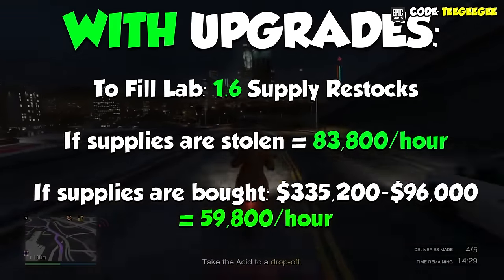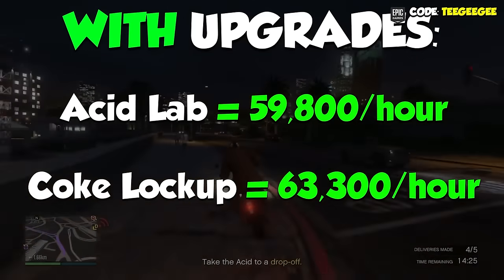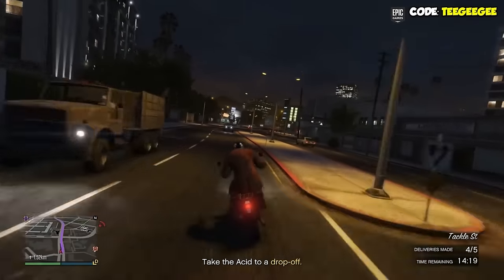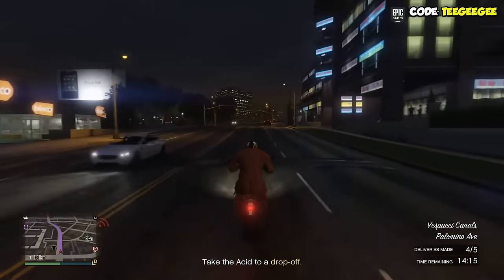And that actually ranks it right behind the Coke Lockup, which will make you $63,300 per hour. But there's a few things we have to keep in mind. All of the sale missions for the Acid Lab are completely solo — we're not going to get multiple spawn vehicles, and we'll dive into this in a second.